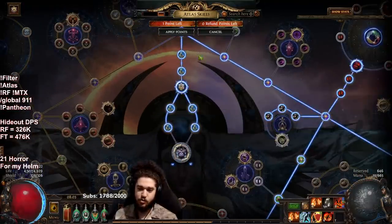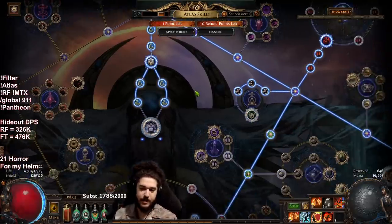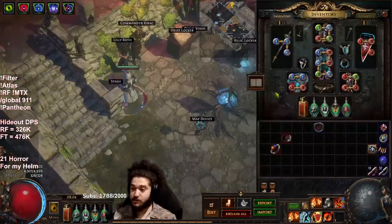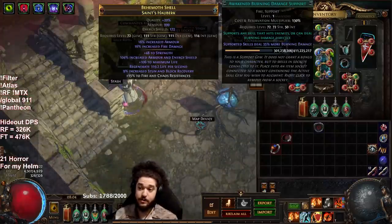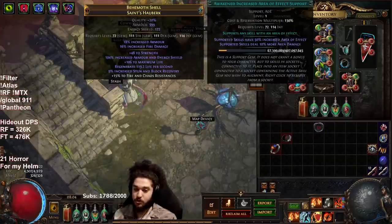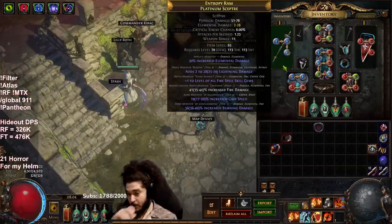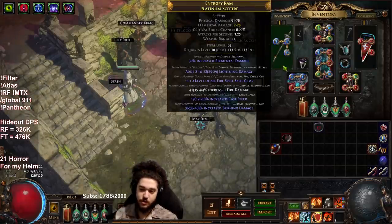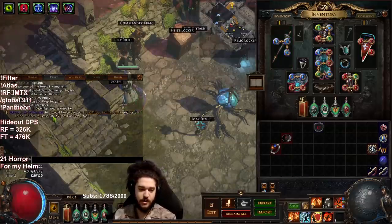I also have locate allocated because I am trying out the maven 10-ways, just to see if I get any awakened gems out of them. I did get pretty lucky — I dropped an awakened burning damage. I bought this awakened increased AoE for like two divines, it was pretty expensive. To cover my gear: I have a plus one fire with no multi, so this weapon is gonna have to go soon.